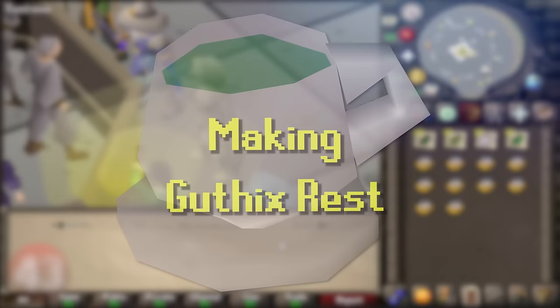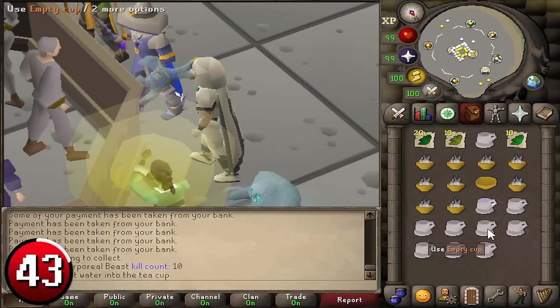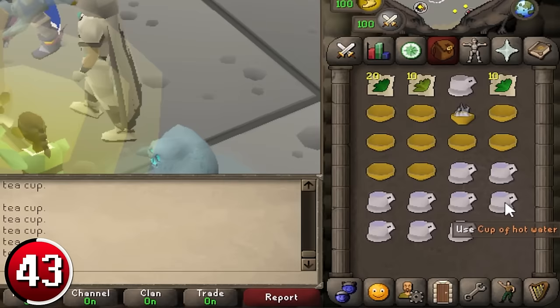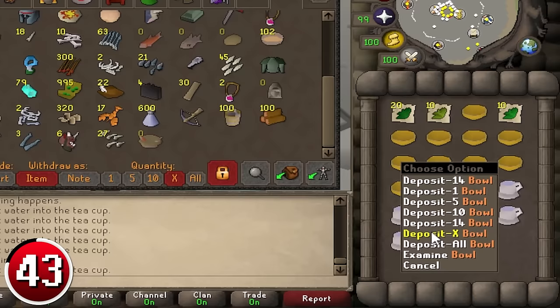Making Guthix Rests: the Guthix Rest is a potion commonly used in PvP. For 275k per hour profit, use a bowl of hot water on an empty cup to create a cup of hot water. Use 2 Guam Leaves, 1 Marrentill, and 1 Harralander on the cup of hot water in any order to create a 3-dosed Guthix Rest. Decant them at Bob Barter to 4 doses. Note: adding more herbs than called for will result in ruined herb tea, so care must be taken.